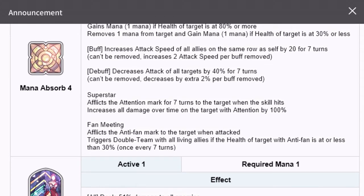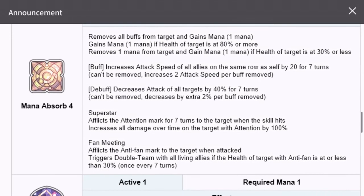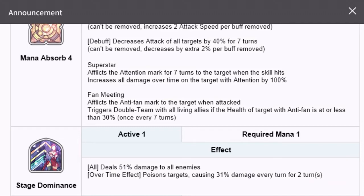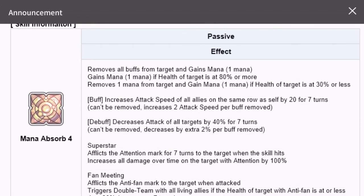The buff increases attack speed of all allies on the same row as self by 20 for seven turns — can't be removed. Increases two attack speed per buff removed. Since this is a passive skill it cannot be removed. She is a Chaos character so she'll be placed on the back row, giving a lot of attack speed to other champions.